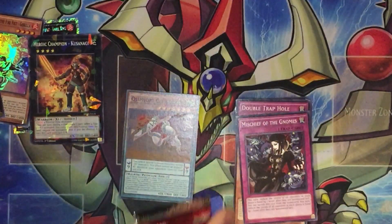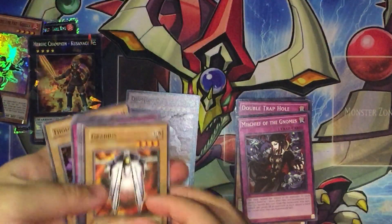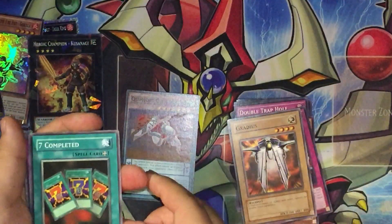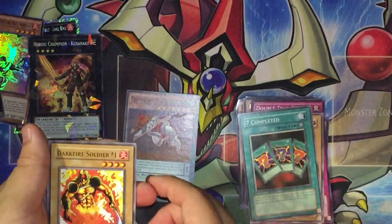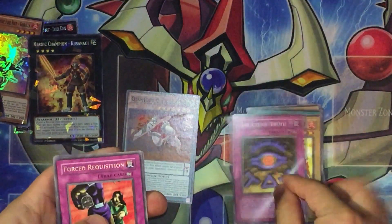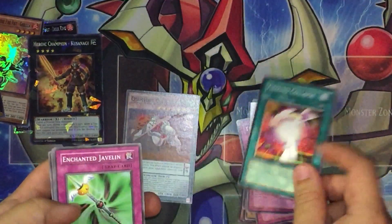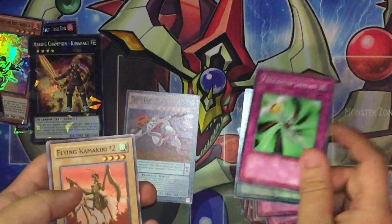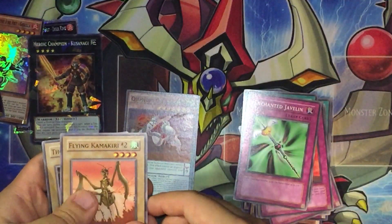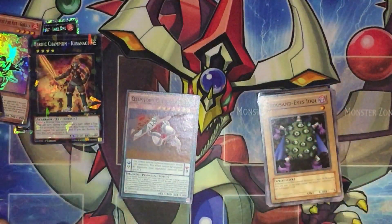Now for the Feral Servant pack — really really old. It's hard to pull holos out of these old packs too. Let's see what we've got: Radius the Half-Moon Dragon, complete. Dark Fire Soldier Number One — wow, these old cards feel a little different. The Eye of Truth, Change of Heart, Ground Collapse, Enchanted Javelin, Flying Kamakiri Number Two, and Thousand Eyes Idol.